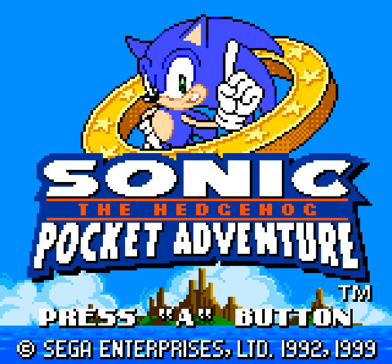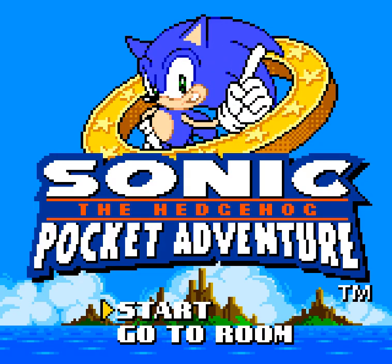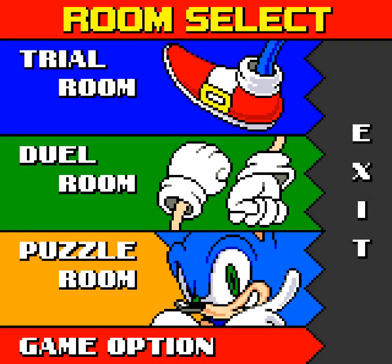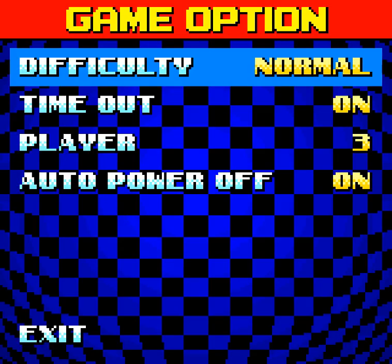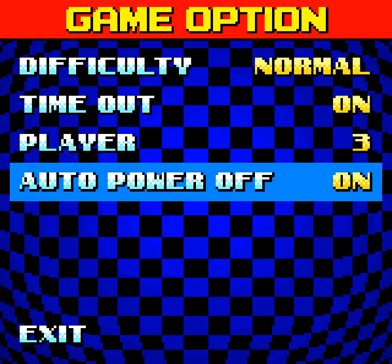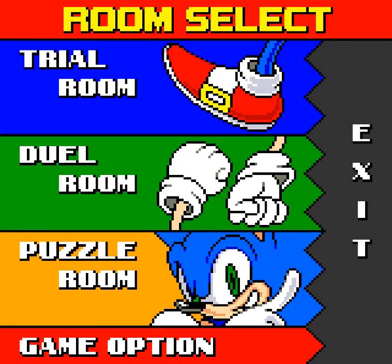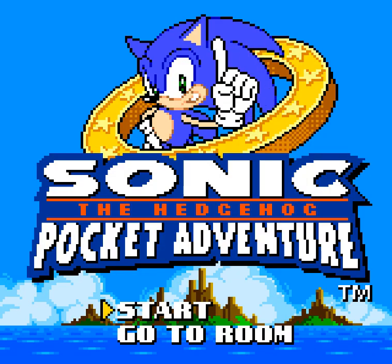That is clearly Adventure-style Sonic there art — I mean, the Adventure part of the name. Oh, go to room. Trial, duel, puzzle — I guess we can look into that later. This is weird. I can't see what that means, I'll keep everything there. Auto power off — I don't know what that means. That might be a feature of the Neo Geo Pocket Color. A very popular console. I don't know what to expect.